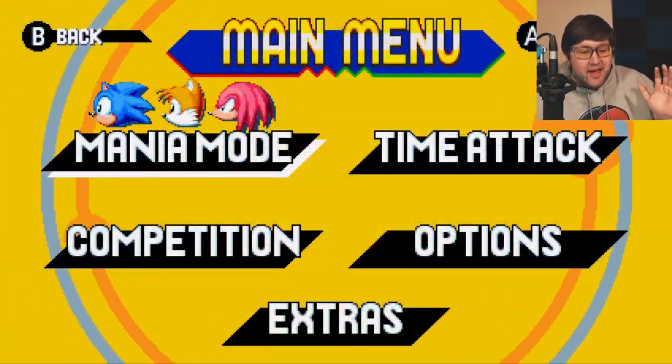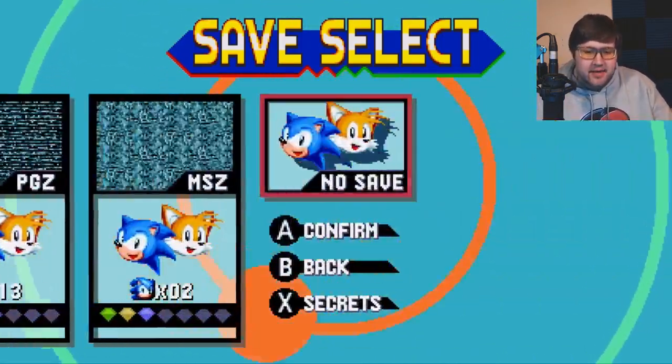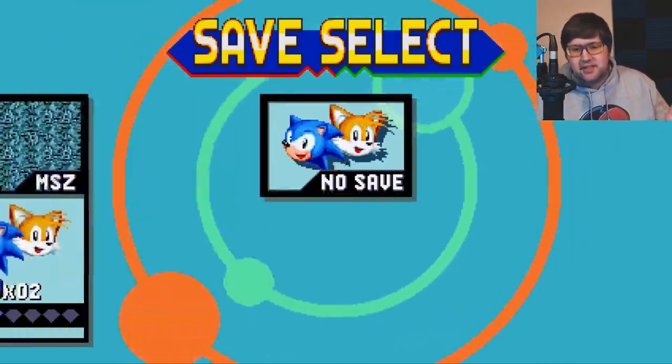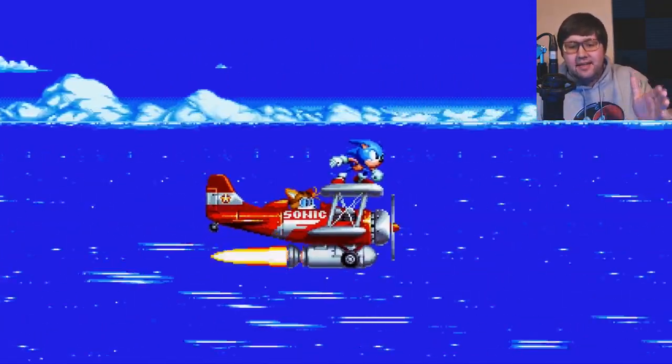In Sonic 2, Sonic 3, and Sonic 3 and Knuckles, Sonic and Tails are the default characters, and this is the same thing in Sonic Mania. You still have Sonic, Tails, and Knuckles as solo characters, but Sonic and Tails are the default — and that's who we're going to be talking about today, because of Tails' ability to fly and carry Sonic.